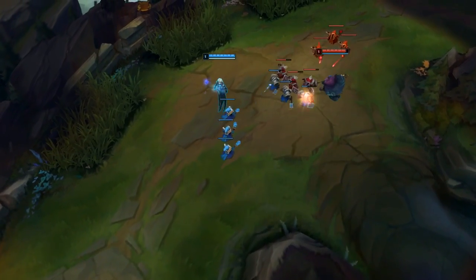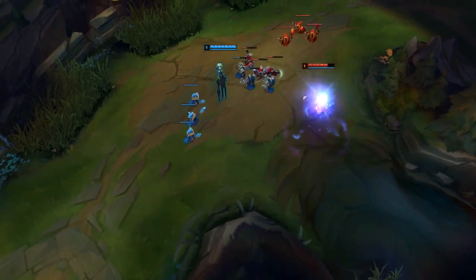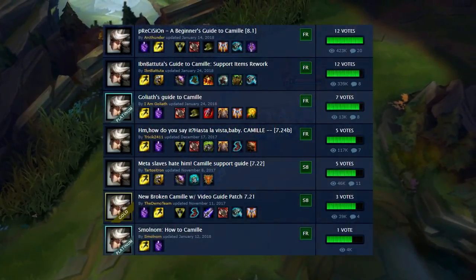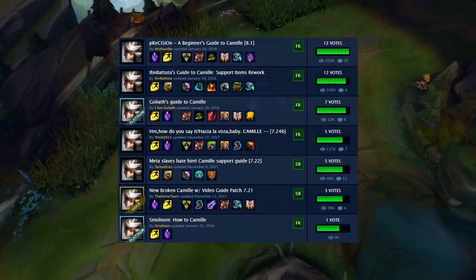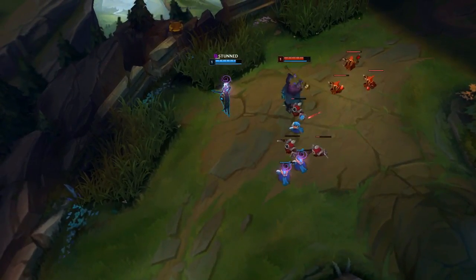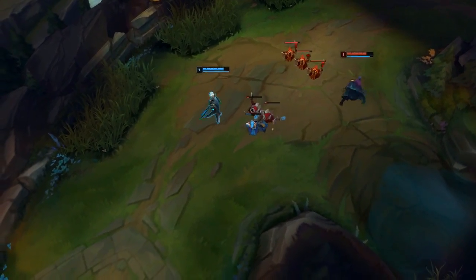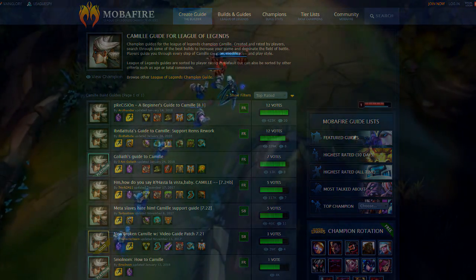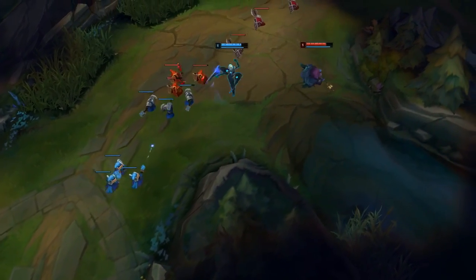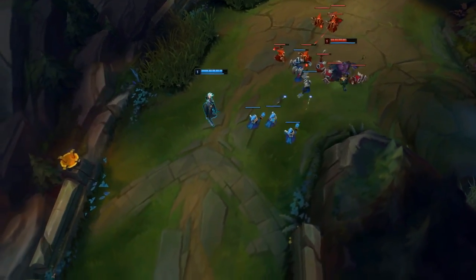The first thing which I always recommend to people if they are really new to a champion and don't know anything about them - you can actually google up the champion. You can find loads of guides nowadays because people are always making guides every day and bringing out new tips. So if I absolutely don't know anything about Camille, I will always go to mobafire.com and check out the Camille guides. It doesn't really matter if the guide is made by a platinum player or a diamond player - you just want to absorb a little bit of information so you know what the champion is about.